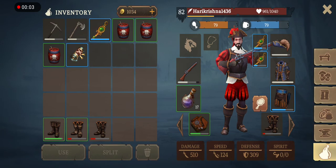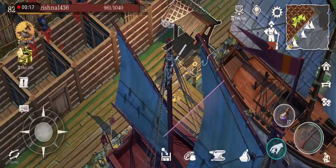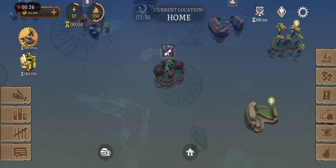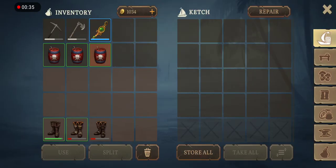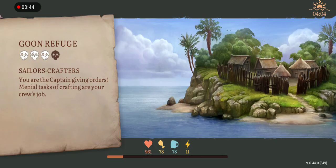I'm gonna do the Goon Refuse map — this is a T5 Goon Refuse. I'm taking three large powder kicks; three large powder kicks is more than enough for a T5 Goon Refuse map.